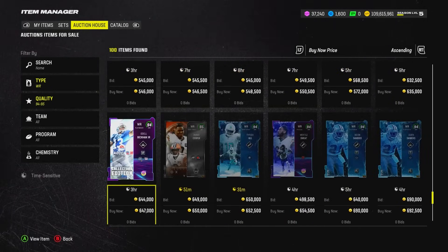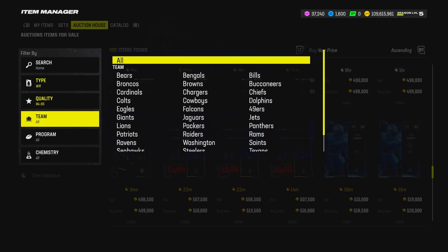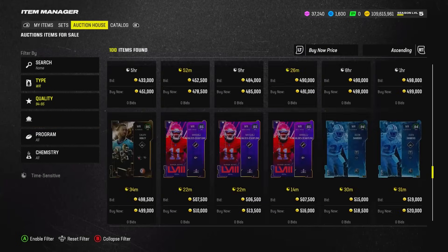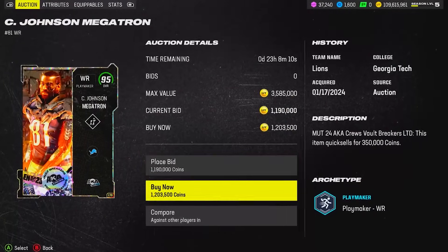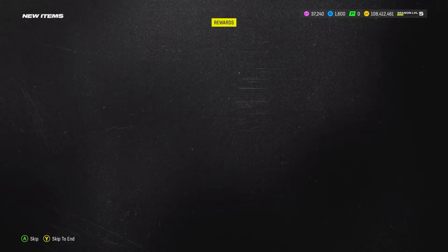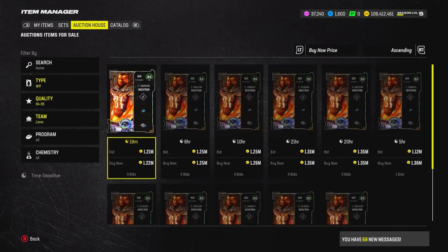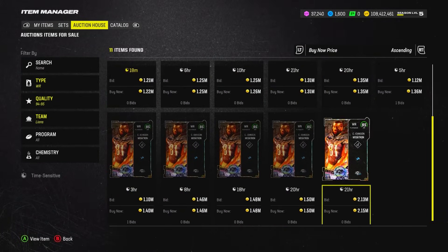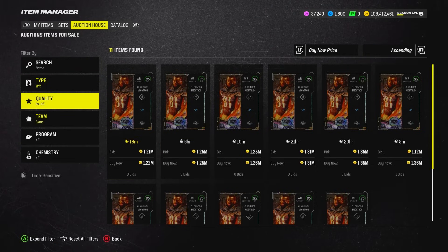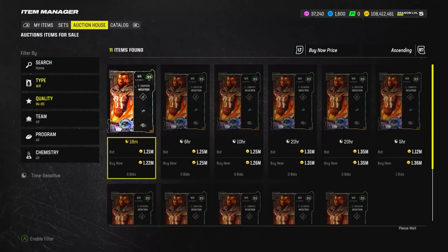Those are our top three receivers. We also have Calvin Johnson — out of respect, Calvin Johnson cards are always some of my favorites in Madden every single year. Nothing beats the 6-5 frame. He doesn't get Super Bowl chem, but just out of respect he'll be my fourth receiver — the locker-room guy. At 1.2 million he's on that Von Miller contract: getting paid a little too much, doesn't do much on the field, but he's still getting that bag. Welcome to the team, Calvin Johnson.